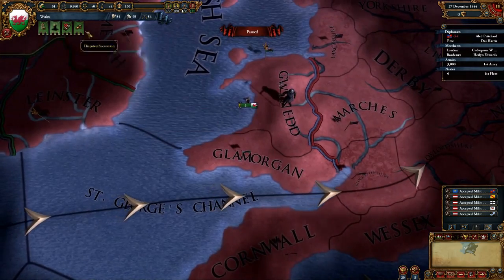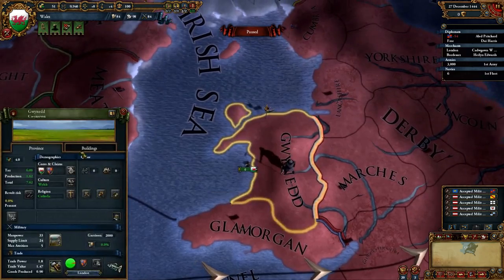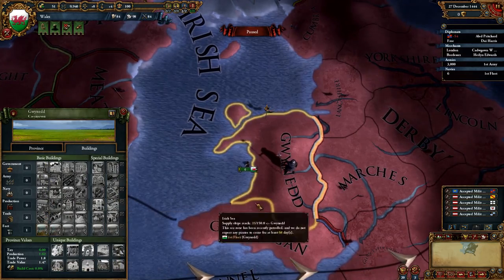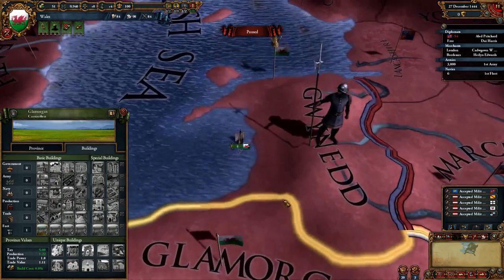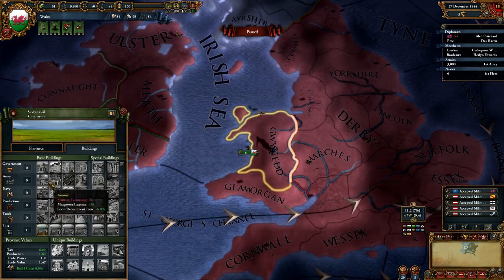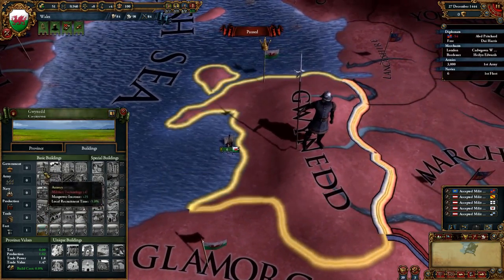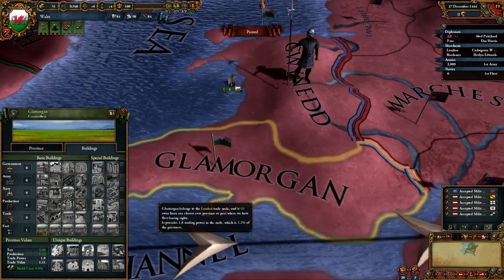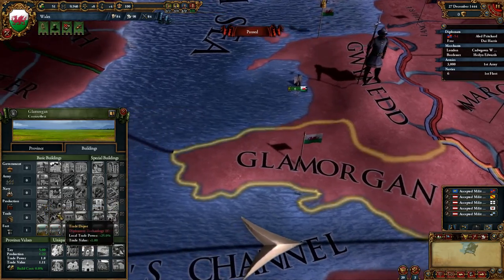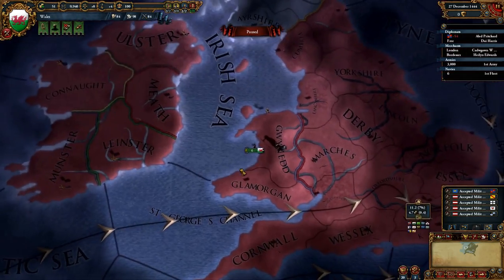Let's double-check what buildings we can construct — nothing available at the minute. You basically build buildings like in any other strategy game to improve your nation in some way. I'd say the best buildings to go for at the start are temples, marketplace, and constable. Allard Pritchard has been sent to London to improve relations with England.